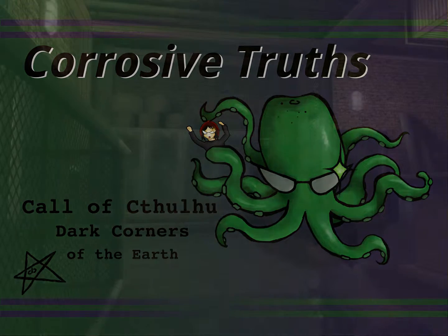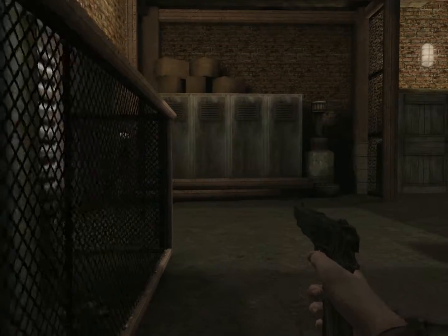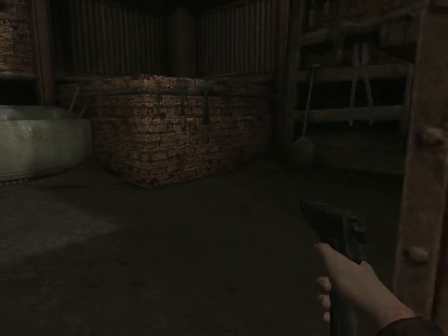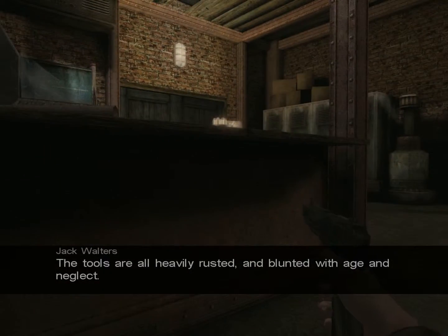And here we are again, back in Call of Cthulhu: Dark Corners of the Earth. Hiding. Yeah, I think we were rather sort of in the thick of it with all the enemies around us. But we're still sort of exploring, still trying to figure out what we're doing.